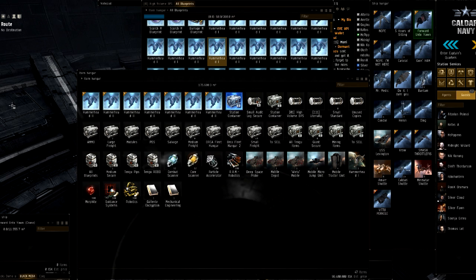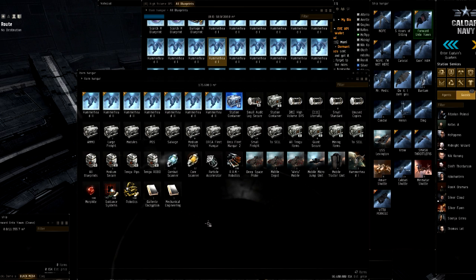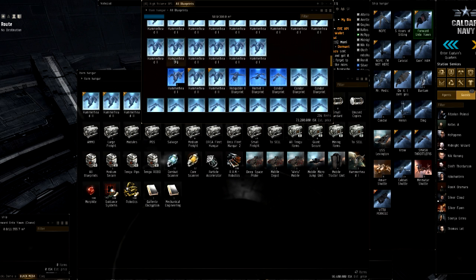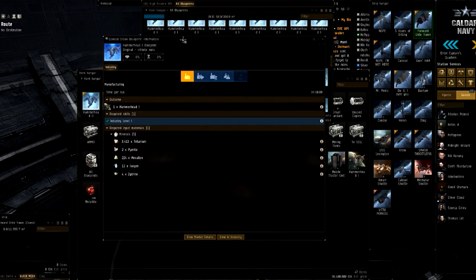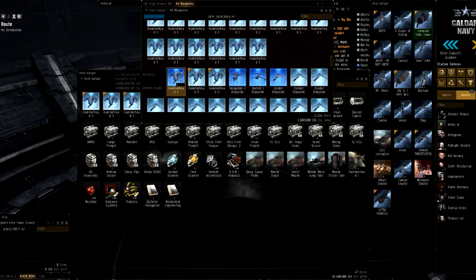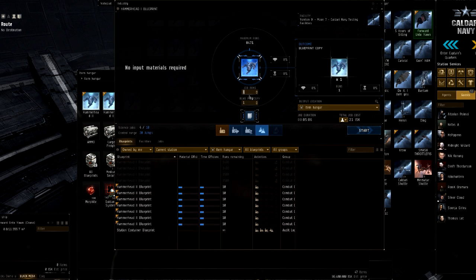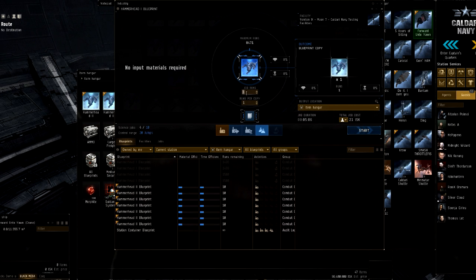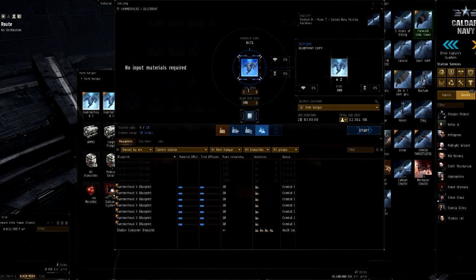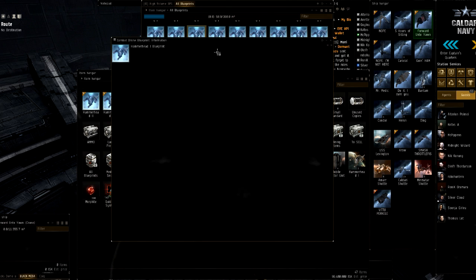Now, if you're new to EVE, you probably don't know what the old system is, so I'm just going to TLDR it. The old system consisted of you taking one of these — which is an original you bought from an NPC, a Blueprint Original. Then you would go in here and put the maximum runs per copy; for this one it's 300. Then you would run it, and as you can see over here, you get all of these copies.